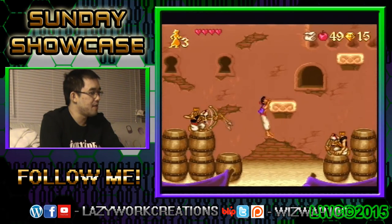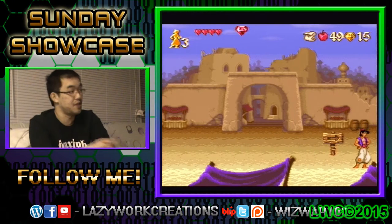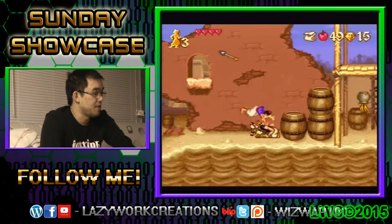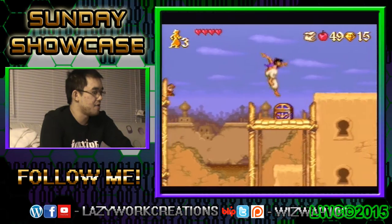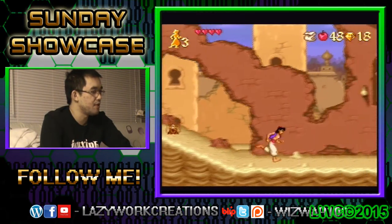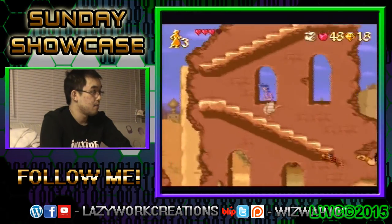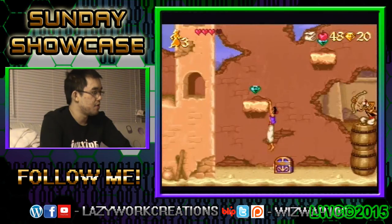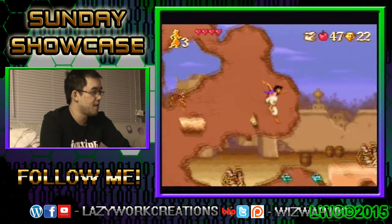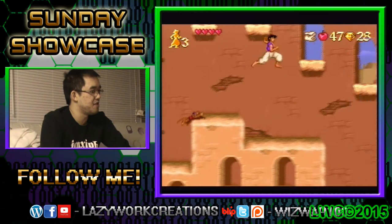I get why people might say the Genesis one is better, because this type of side-scrolling platformer has been done before. I missed a scarab but probably should have shown that off. I was kind of thinking I'd rather speed run it as opposed to just collecting everything on screen. I keep hitting that guy — you can slam into them, which is pretty fun. Getting enough gems causes you to get more life — that was what it was.